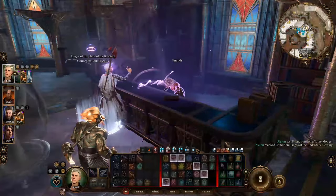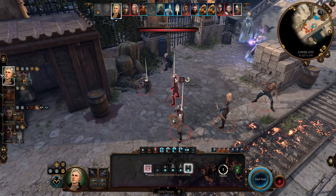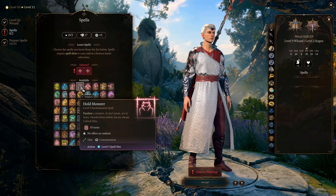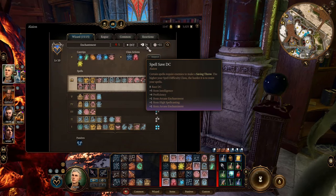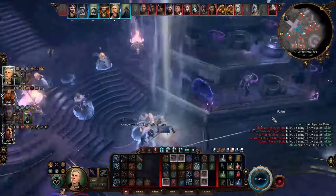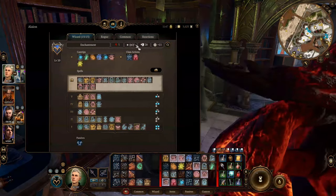Given all the above, what this build needs most is to increase the DC of your spells so you're more likely to control your targets. All enchantment control spells are DC spells, meaning you don't roll dice when you cast them — instead the spell has a fixed DC, and your target needs to roll a d20 to overcome it. This is called a saving throw. If they fail, your spell succeeds, so you need to increase your DC as high as possible.